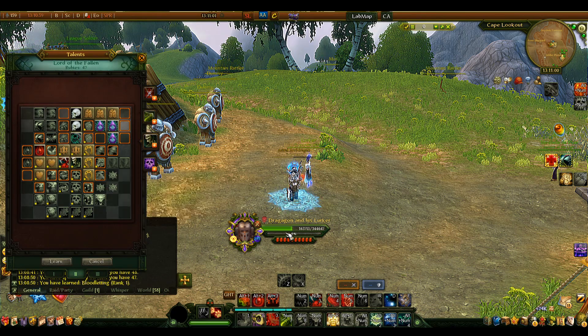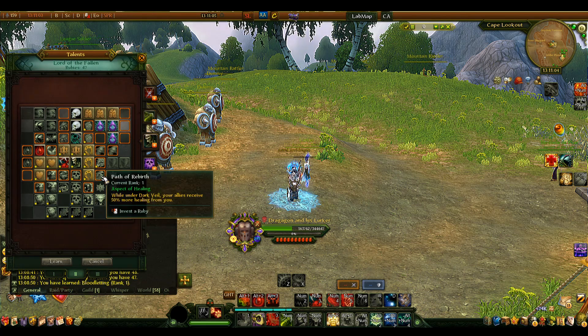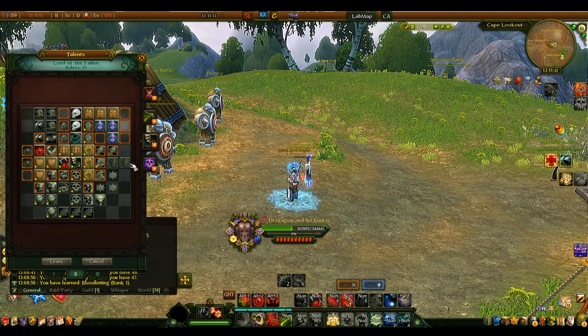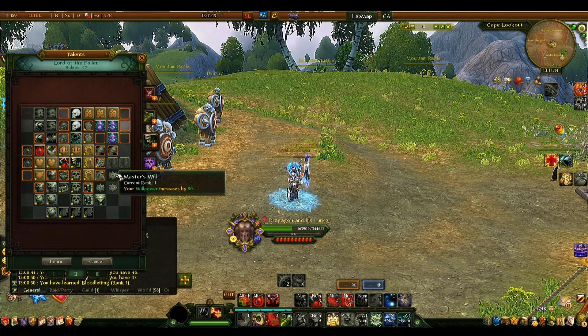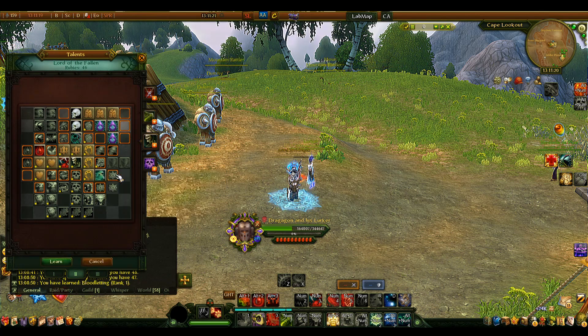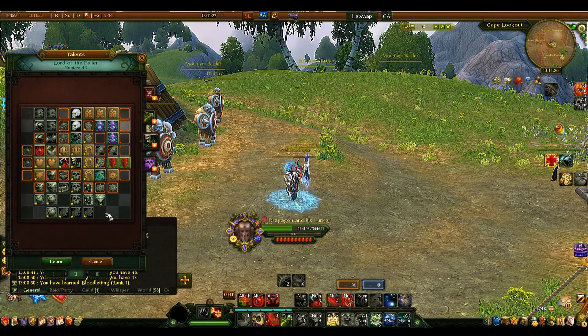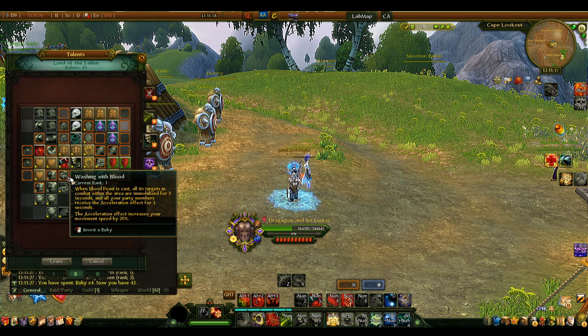Path of Rebirth gives 50% more healing to everyone you heal while your Dark Fail is active — a pretty good buff. It does require one extra ruby to reach, and that ruby also goes through Willpower, which we don't really need for PvE but can be handy in PvP. I'm going the long way because I know I have the rubies to spare.